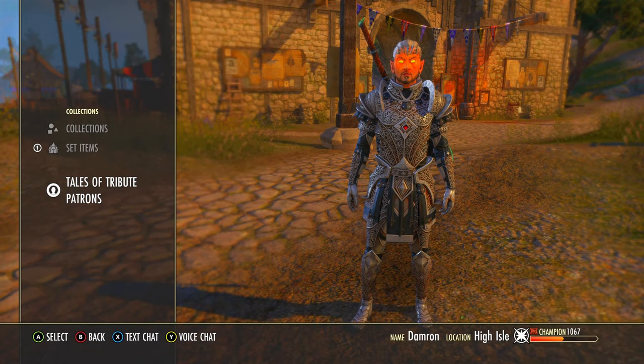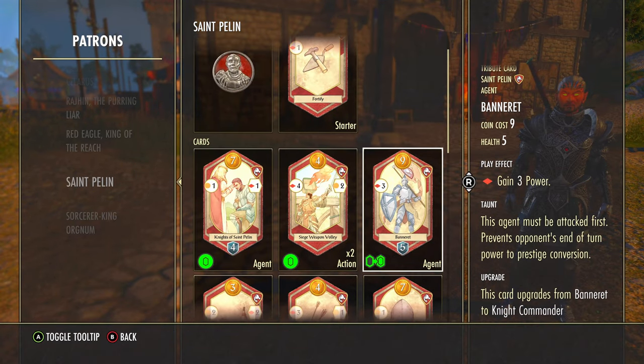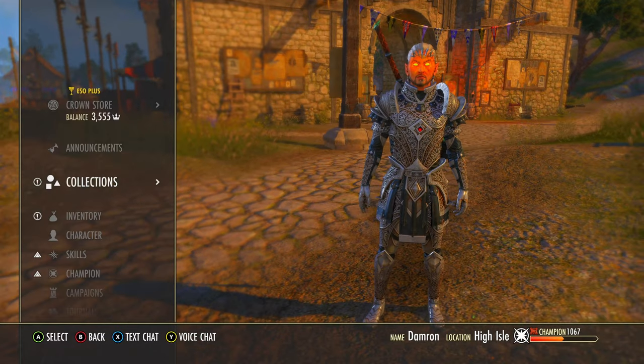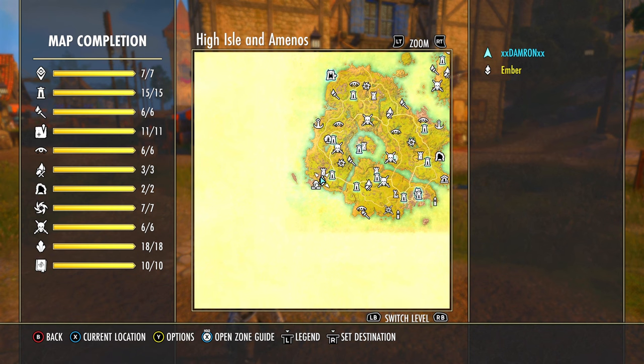Before we do that, let's go ahead and check out the card we're going to be upgrading. This is in the Saint Palin deck and we're going to be upgrading Banneret, which is an agent card that has three power when you play it, but also has taunt with five health. This is a good card to absorb power from your opponents, and we're going to make it even better — one of the better upgrades in the game.